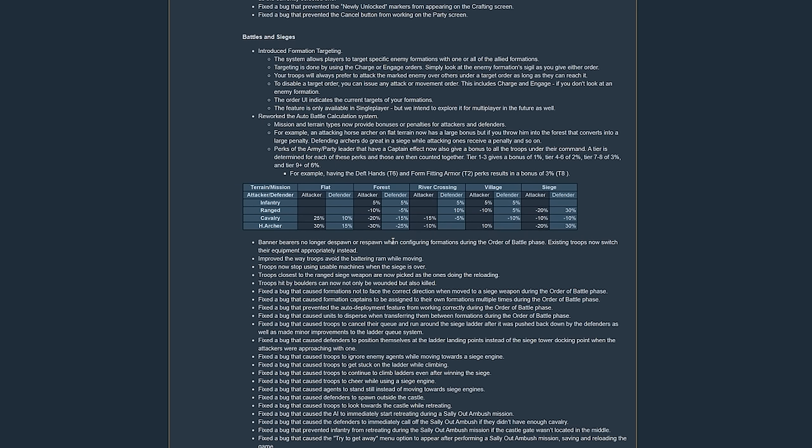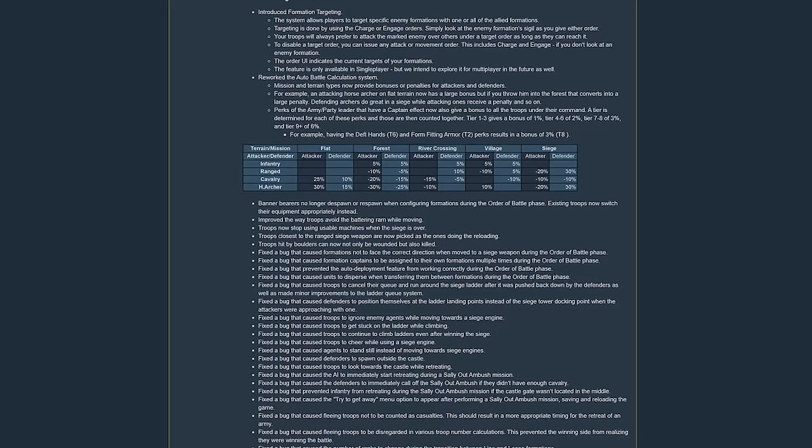So if the Kuzites ever attack the Battanians they're going to be in a much bigger problem than previously where none of this applied. Think about how dramatically this changes auto-resolve compared to previous patches where terrain had no effect. All of a sudden some factions rise up — Battania still gets trashed in the campaign but this should give them some bonuses and let them hold off, especially when fighting in the forest. Choosing your battlefields is going to be really important.